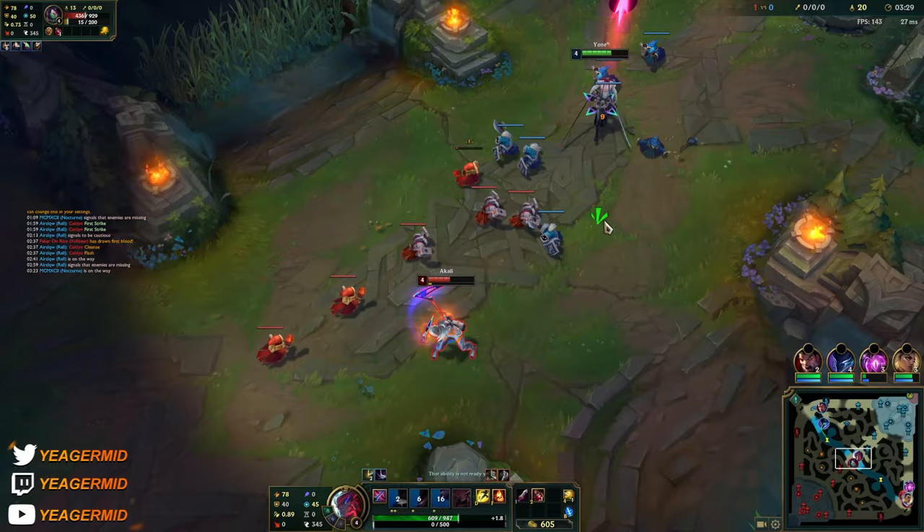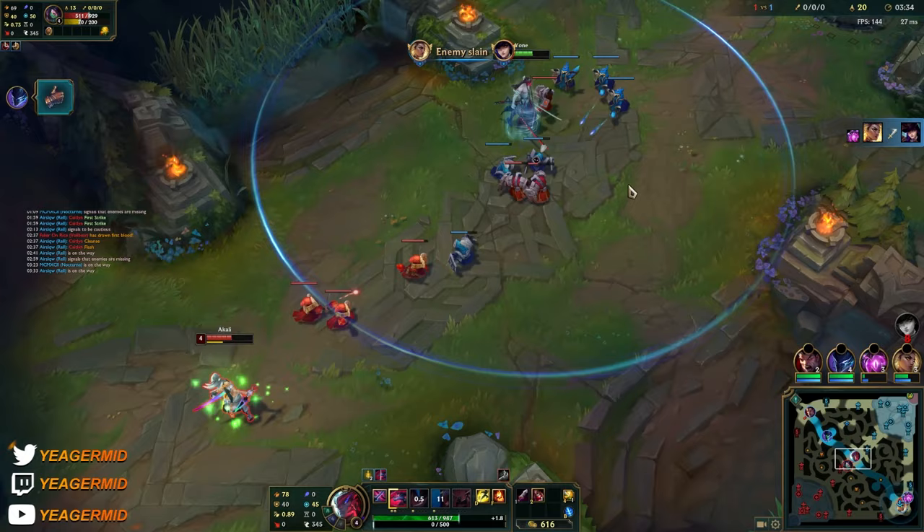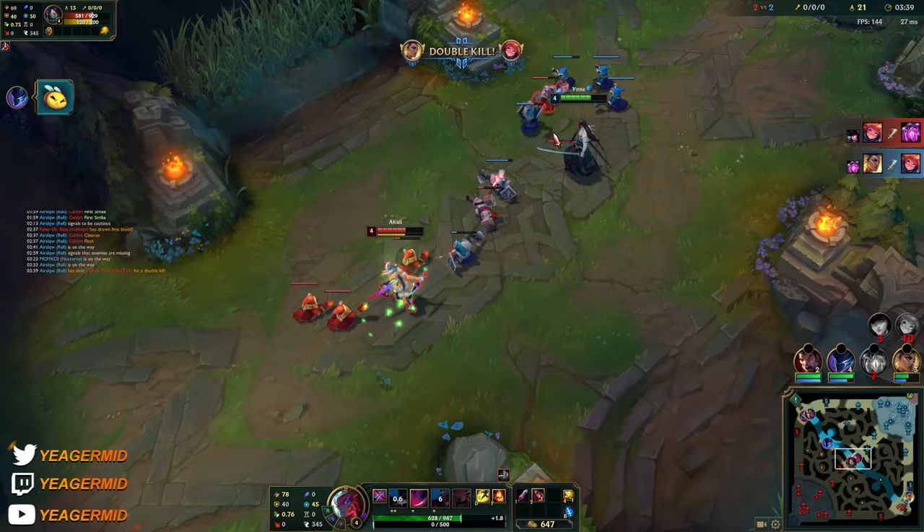I'm going to all in - she won't fight back because she knows. I can help the jungler if Wukong is trying to contest. Double kill! Double kill on the tank - okay, not bad.